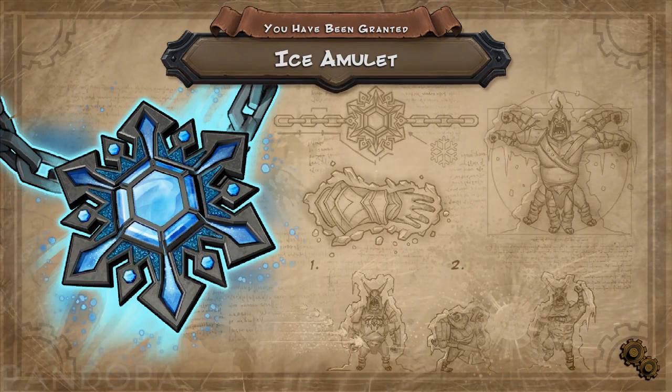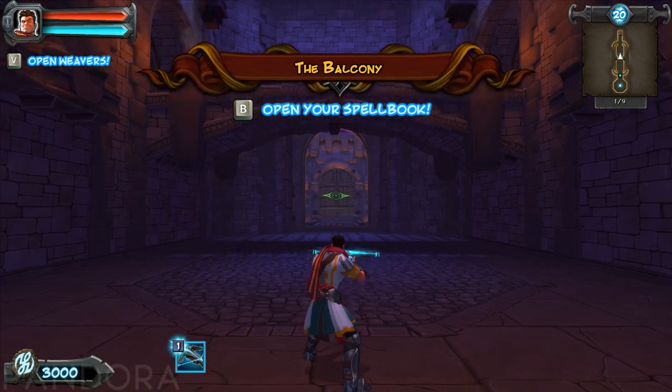Alright, so here we are on chapter 14 and we have been given the ice amulet. From the looks of it, we use it, they become frozen, we can kill them and then it makes it kind of easy. So let's give this a shot.